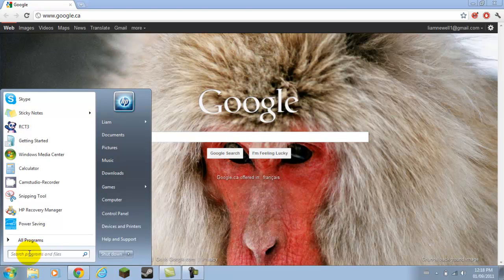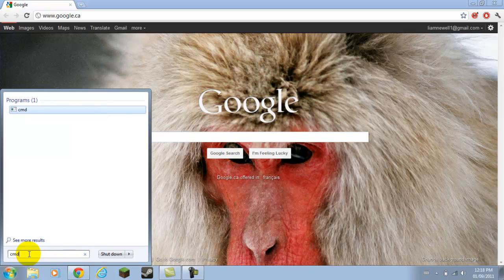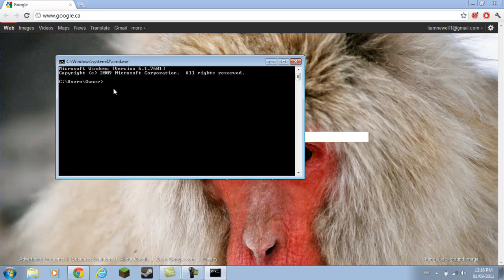The first thing you're going to do is go down here and type in CMD. Go up here and click on the program. The next thing you're going to write in is ipconfig.